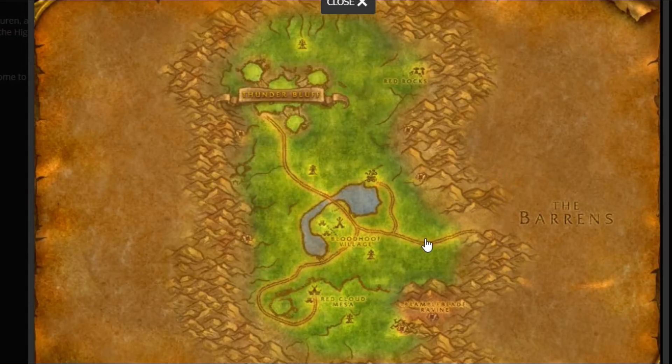Tauren players will find a Galvanic Icon at the border of Mulgore near the Barrens. They will then need to kill ten enemies with Lightning Bolt.